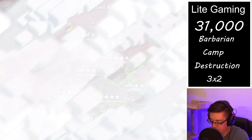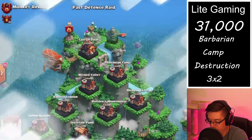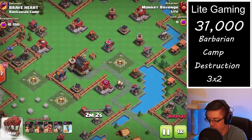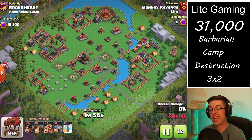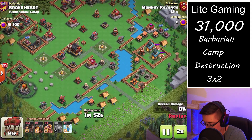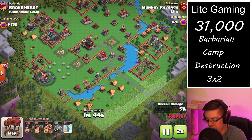Last up is one more barbarian camp — this was the very first one we came across in our raid weekend. Not the greatest layout, mostly the basic standard layout, but still worth over 10,000 capital peak points.